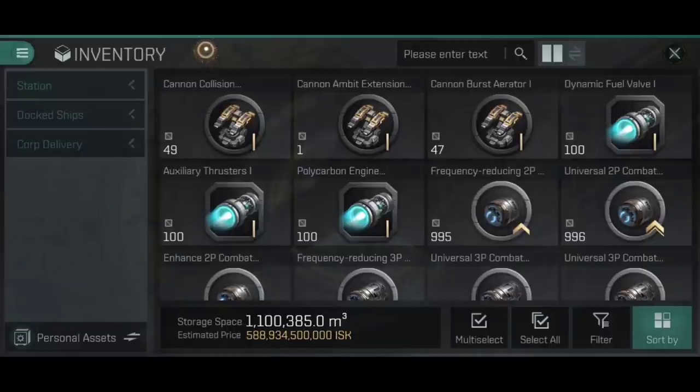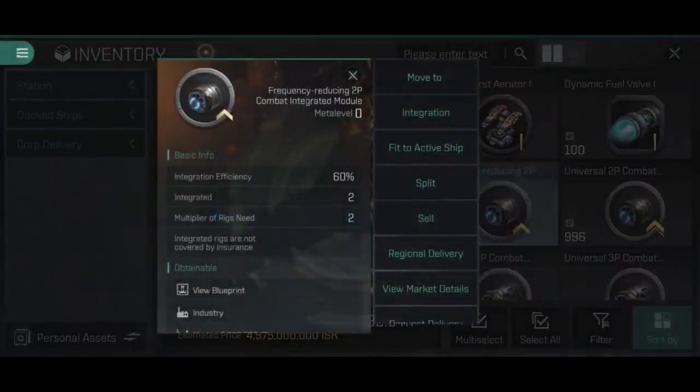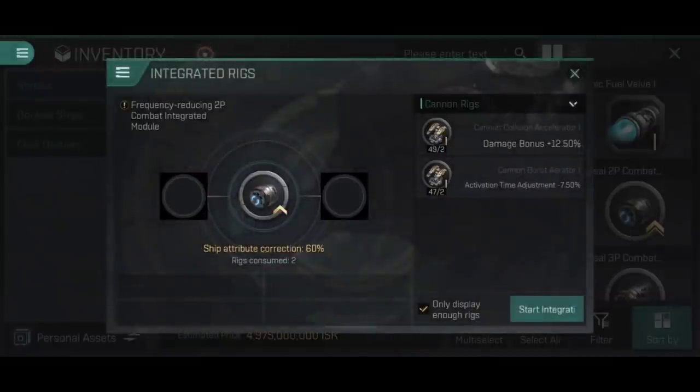What I'm going to do now is showcase how constructing one of these works and how to navigate those menus. I'm going to start with a frequency reducing two-phase combat integrated module. You give it a single tap, and on the right-hand menu underneath 'move to', we have 'integration'. Tap this and it opens the integrated rigs menu.